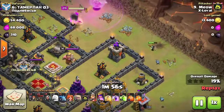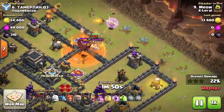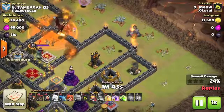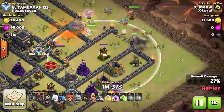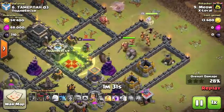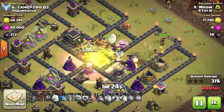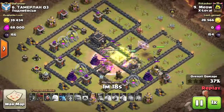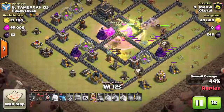We want the Valkyries to target the air defense, then move forward to the wizard tower and set off the double giant bombs. You can see that all of the buildings on the outside of the base within close proximity have been taken out, so once we open up the wall compartment the Valkyries will naturally be drawn straight into the air defense. Had we not taken out these buildings, the Valkyries would constantly be drawn around the outside because each building on the outside would be the next nearest structure. Since we created the funnel, we were able to control the Valkyries into the center of the base to take out the components we wanted them to.